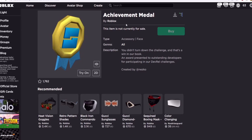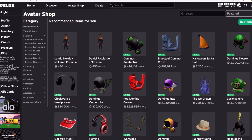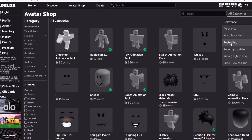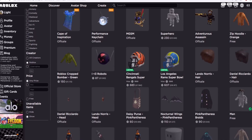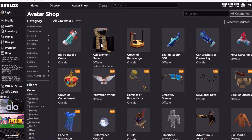First, I'll show you where to find it in the avatar shop. Click on the avatar shop from your home page, then click view all items. Set the relevance to recently updated. You can scroll down to show unavailable items, then set the creator to Roblox, and if you scroll back up you'll see this brand new item updated 12 hours ago.